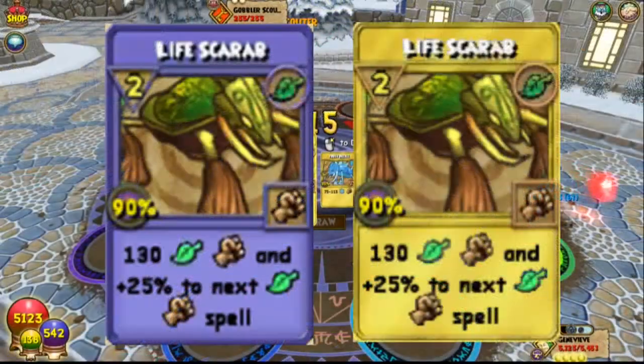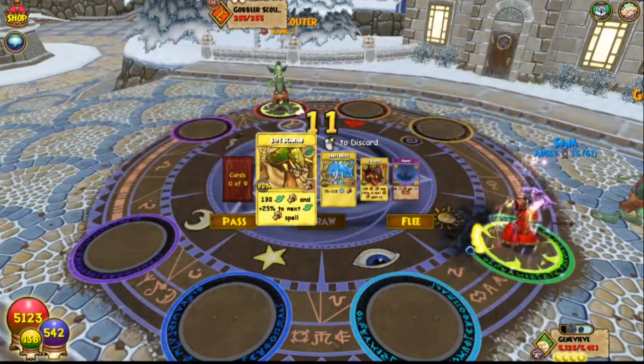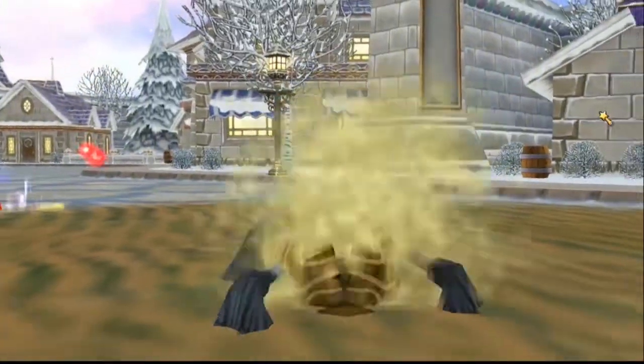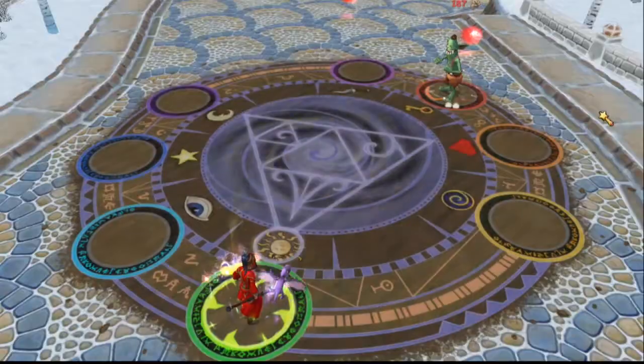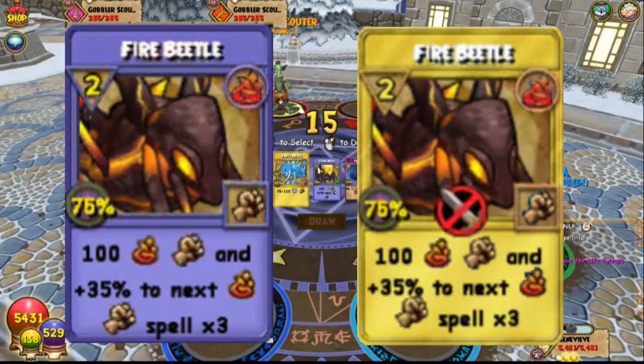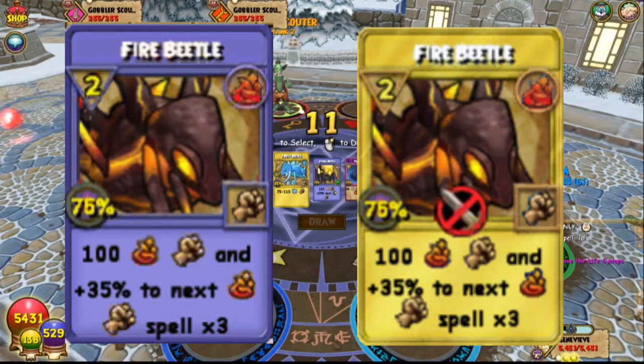The life scarab spell can be found either from a pet or by being dropped as a treasure card or crafted as a recipe. Fire beetle is the more common treasure card for the fire version. This one gives you damage and the three traps.